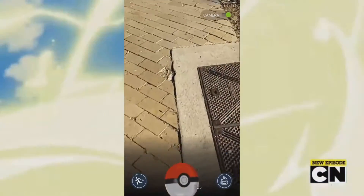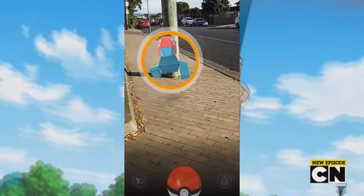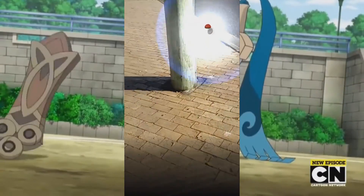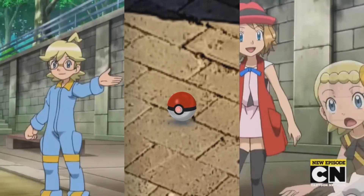You throw the Pokeball by sliding your finger from the ball up towards the target. This can take a bit of getting used to, but once you've cracked it you'll be catching Pokemon in no time.